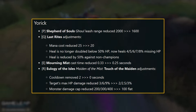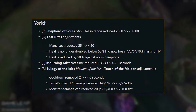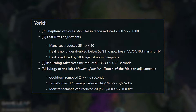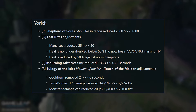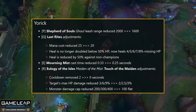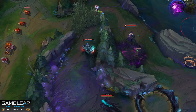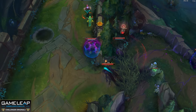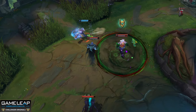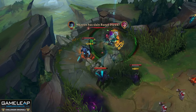Yorick: gold leash range goes from 2000 to 1600. Q mana cost goes from 25 to 20. Q heal is no longer doubled when below 50% health; Q now heals an additional 4 to 8% missing health, and Q healing is reduced by 50% against non-champions. E cast time goes from 0.33 to 0.25 seconds and now visually arcs higher. R mark proc cooldown is removed. R mark damage at 3% to 9% HP is now 2% to 3% max HP. R mark monster damage cap changes from 200/400 to 100 flat. I think Yorick is being changed into more of a fighter with his Q rather than relying on stacking ghouls — moving away from lethality ghoul Yorick toward split push Yorick.